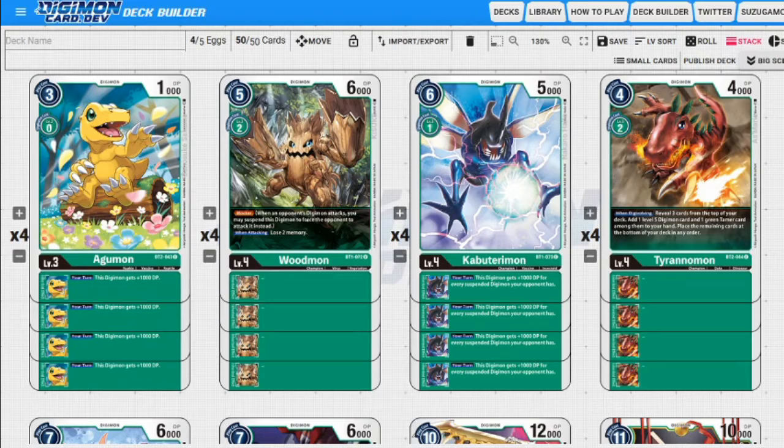Next up we have Woodmon. He is an uncommon so it's going to be harder to get these, especially since this is the only blocker in green. It's easier to get the other three starter decks than it is to get this one. He's our generic blocker - two to evolve, five to play, 6000 DP, and you lose two memory when you attack with him, but you're not going to be doing that a lot.